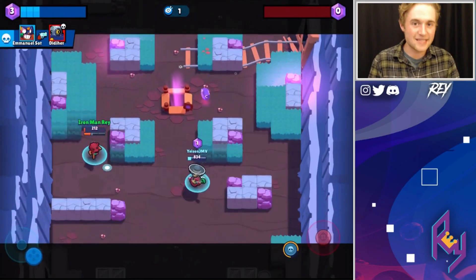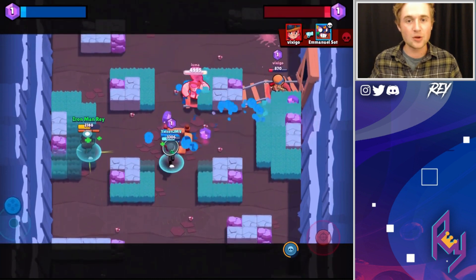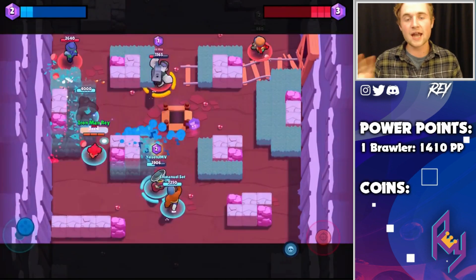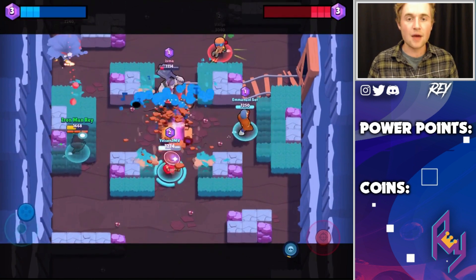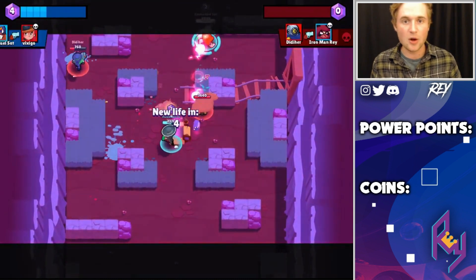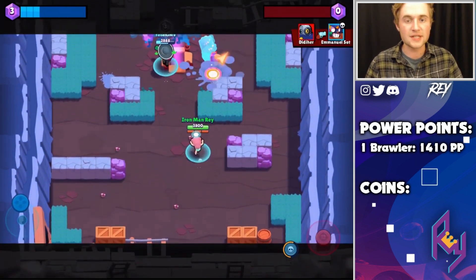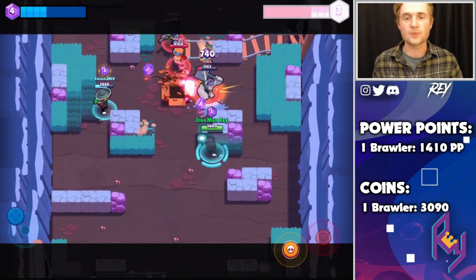Before we get deep into this information, there are a few quick numbers we need to go over first so that things we talk about later make sense. When we're looking to max out our account, it comes down to two very important resources: PowerPoints and gold, and the total amount we need. We first need to look at how many PowerPoints one Brawler needs to max them out and how much gold it costs to level them up each consecutive level. Those numbers come out to 1,410 PowerPoints per Brawler and 3,090 gold to level up all those PowerPoints to max.